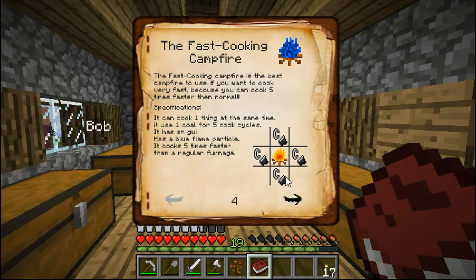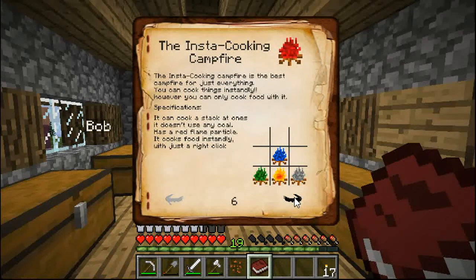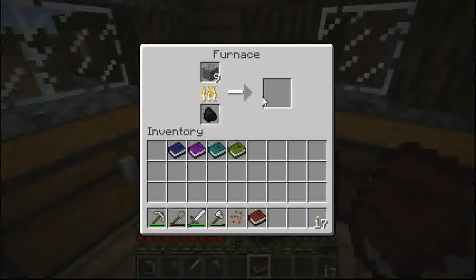Two times faster — we'll get that one. And that's a cheap one. It cuts five times slower than a regular furnace. Because of the end of hell's technology, it's a 15% chance — doubled — 25% output. And that's the instant cooking fire. You can cook a stack at once. It doesn't use any coal. There's a red flame; it cooks food instantly with just right-click. It's awesome.